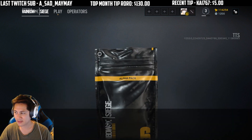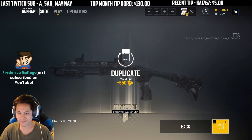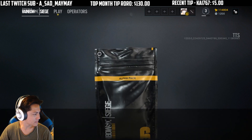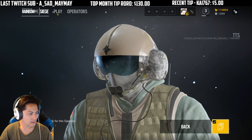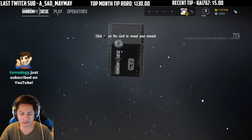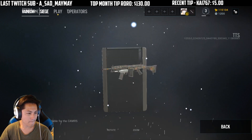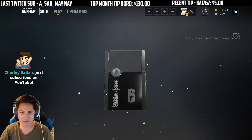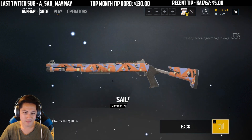Duplicate. Okay. Ice. Tiger's breath. Alright, after this we'll go ahead and go on Theme Park. We got the Sailor.